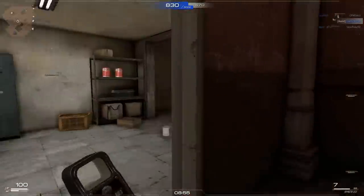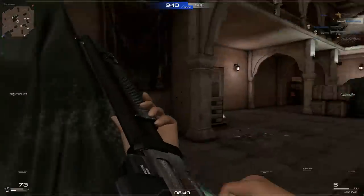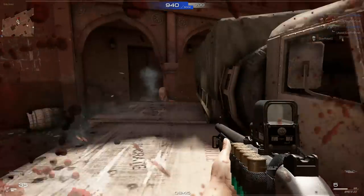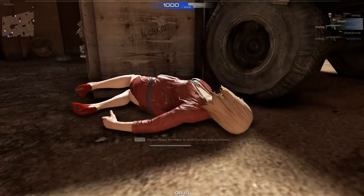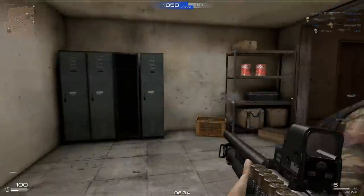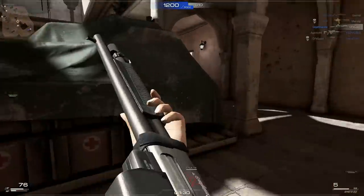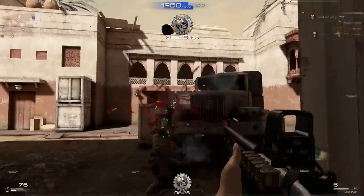The headshot is pretty much a guaranteed kill. With a shotgun, you pretty much have to just overwhelm them — get up close and overwhelm them. Because what it does is make it easier to get the headshot, since you're firing eight, ten, or twelve pellets in a wide cone. You just need to get one of those into the head to get a kill. If you can't get that, two clean body shots is more than enough to kill them.